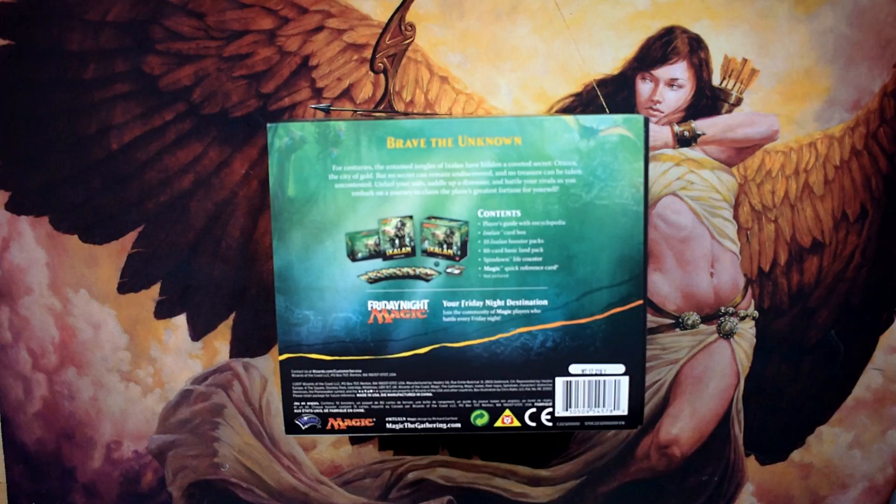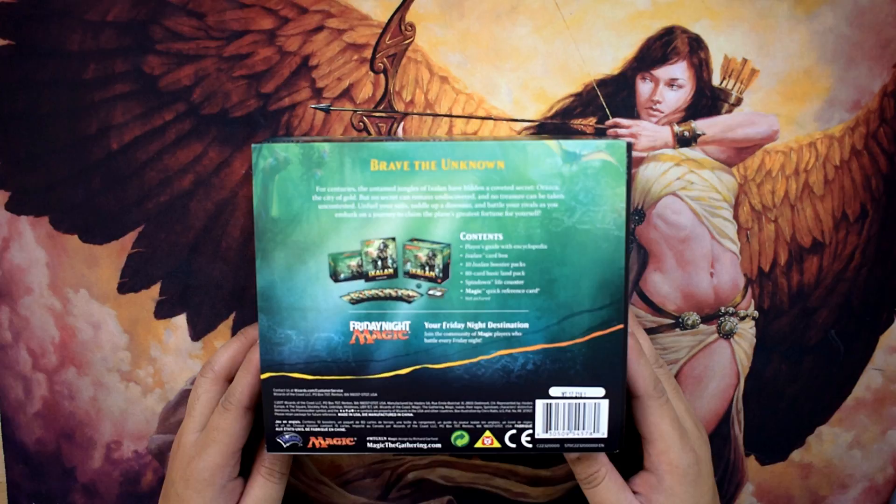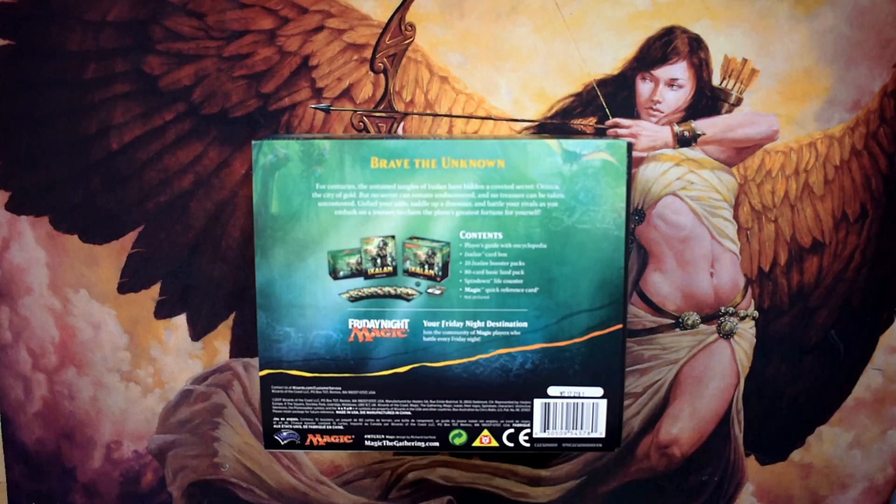The bundle says: 'Brave the unknown — for centuries the untamed jungles of Ixalan have hidden a coveted secret: Orazca, the city of gold. But no secret can remain undiscovered, no treasure can be taken uncontested. Unfurl your sails, saddle up a dinosaur, and battle your rivals as you embark on a journey to claim the plane's greatest fortune for yourself.' Let's go through the contents!